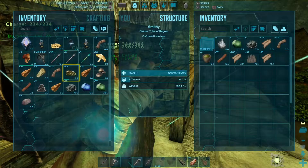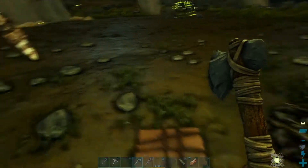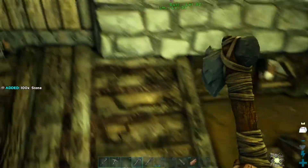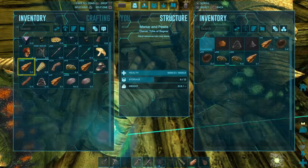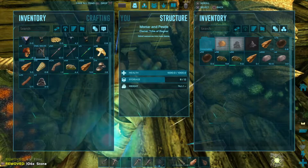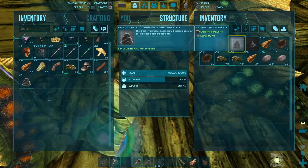I was going to put that in the smithy and then didn't bother — that's what it's doing now. Spark powder and cementing paste — make five of those and the rest in those.